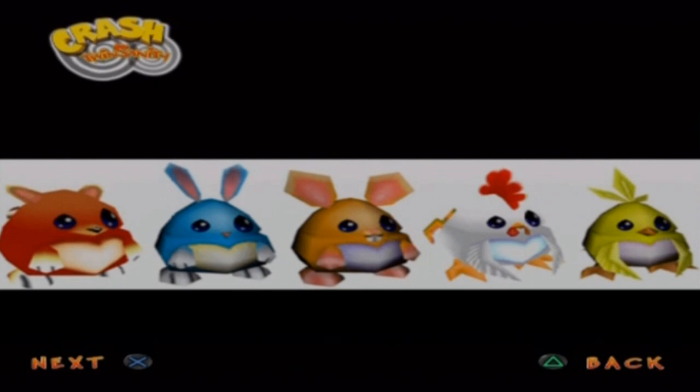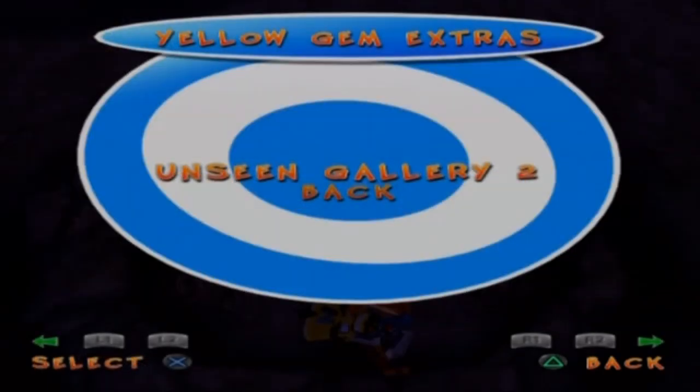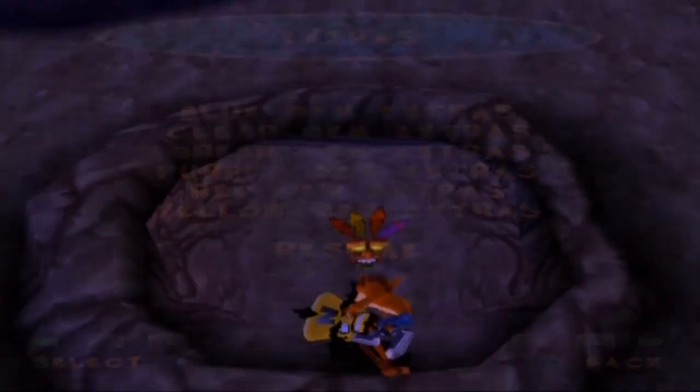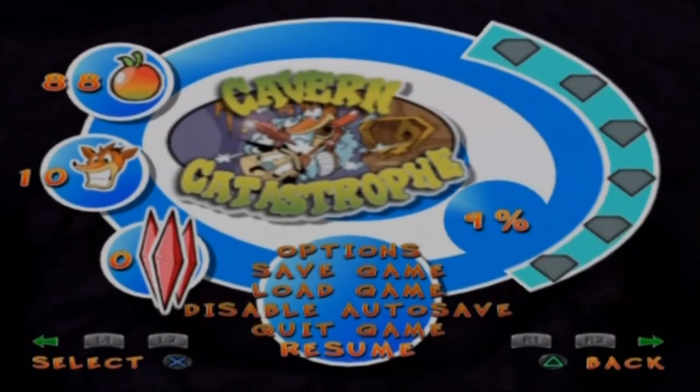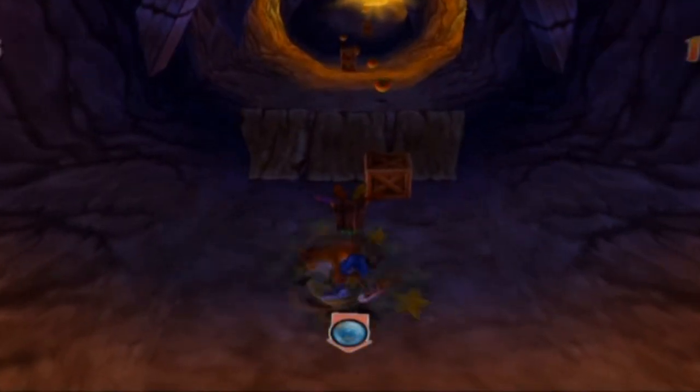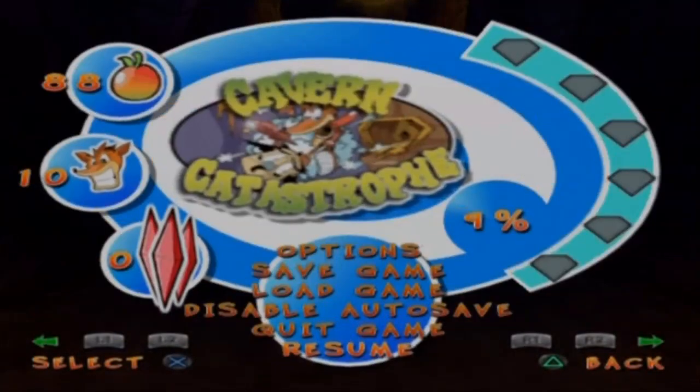Oh, look how adorable they are — don't they look cute? So that was the first part of Crash Twinsanity. Please feel free to like if you enjoyed. Comment down below for your thoughts. Don't disturb the cliffhanger — leave it until next week. Actually, I need to save my progress. Now the cliffhanger truly begins — Cortex is face-playing Crash, but who will win? Thank you all very much for watching. Please feel free to like, comment, and subscribe to my channel for more Crash Twinsanity coming up.